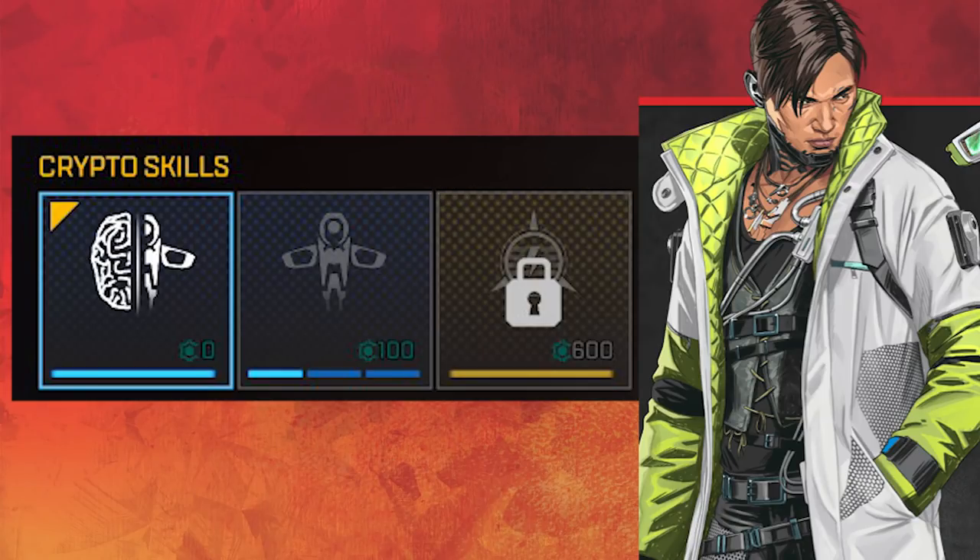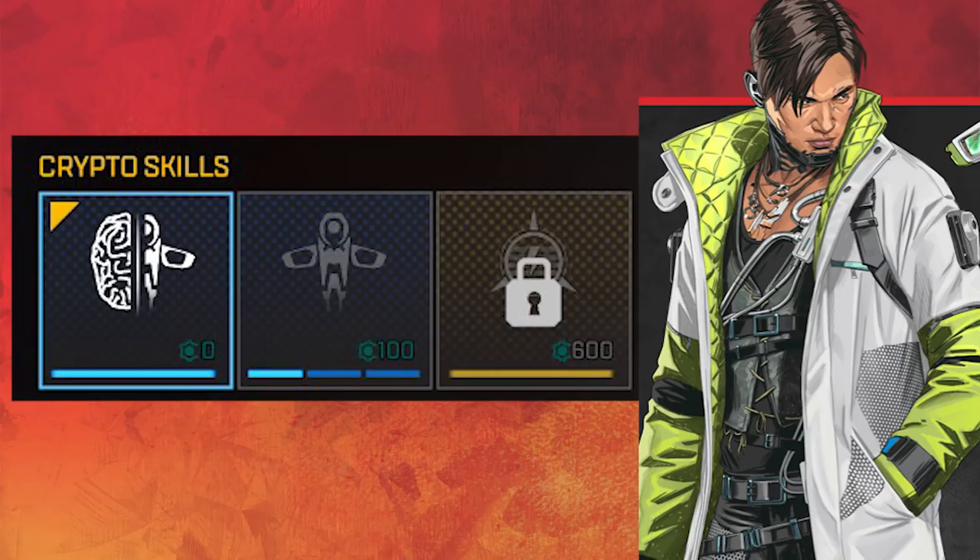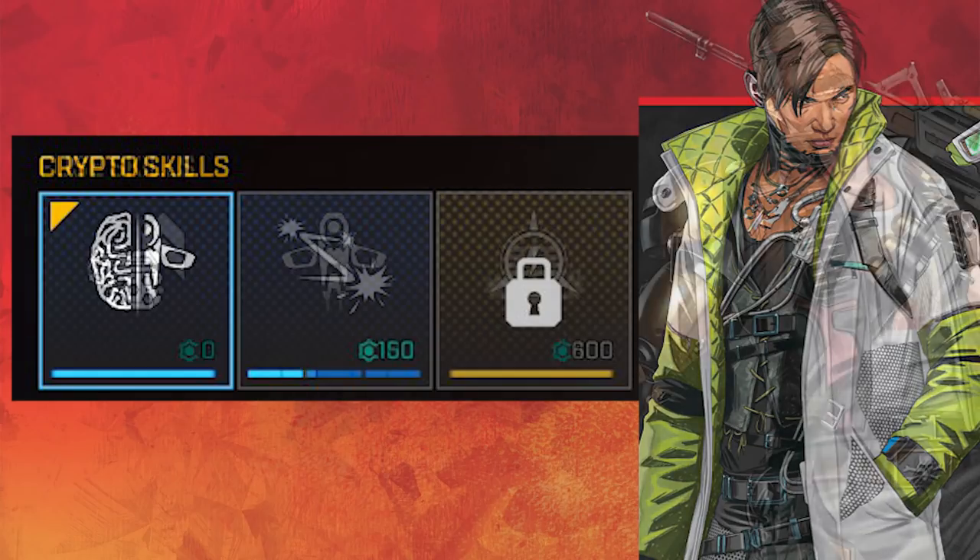Crypto — I actually really liked playing Crypto in this mode. The surveillance drone is very useful to just get early information; the drone also only costs 100 credits and you can have three total. However, it works the same as in battle royale — if it gets destroyed you have to wait 40 seconds for it to come back up again. The EMP ability is a big ultimate and a big hitter, and thus it costs the maximum price of 500 credits. I didn't see that much Crypto being played but it could be a potential spicy pick for those that are interested.